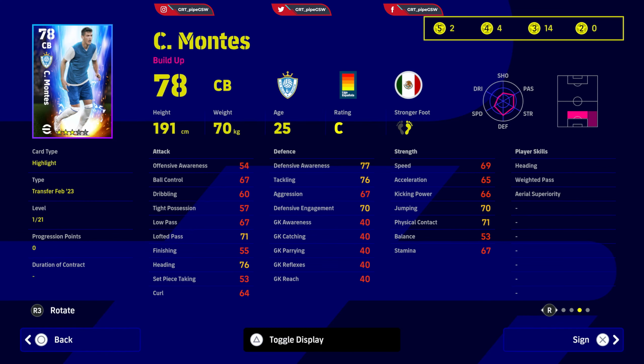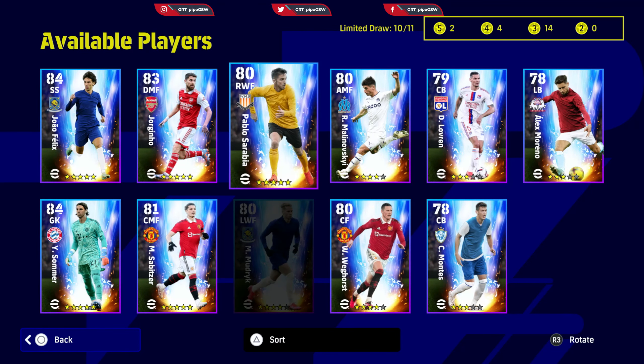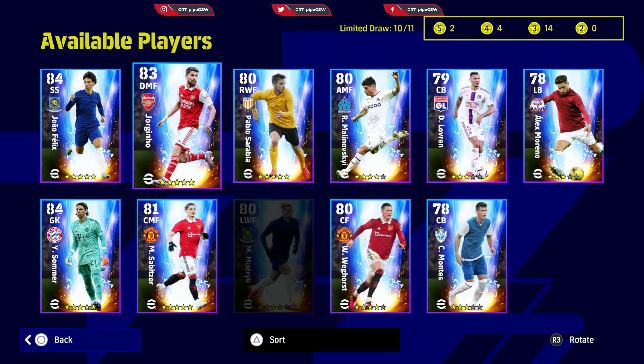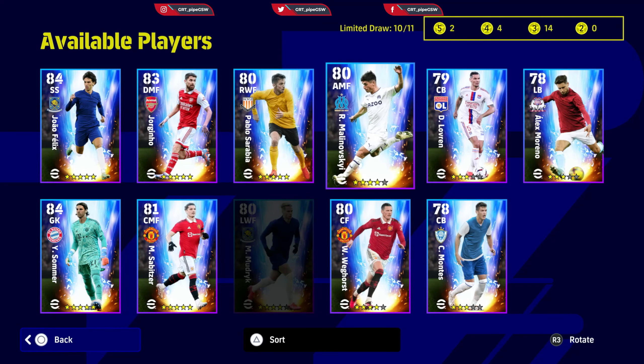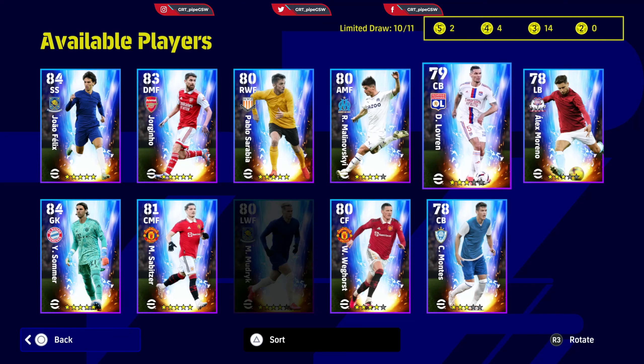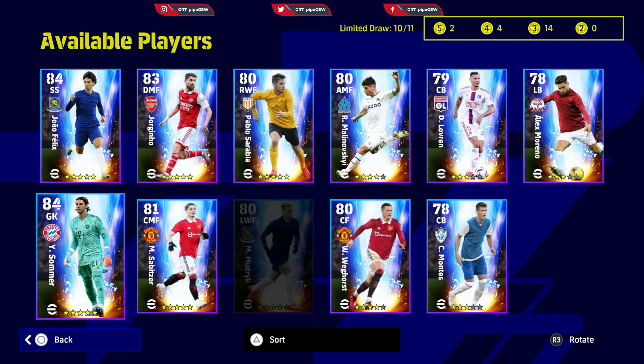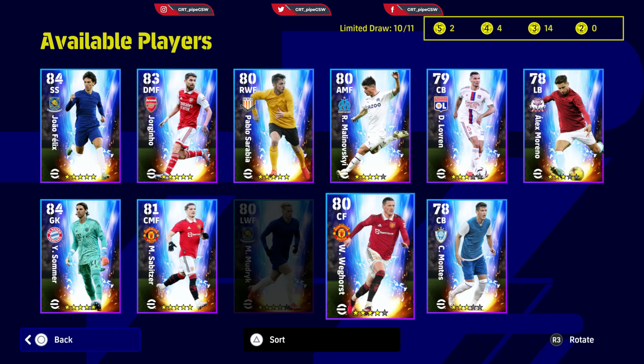Overall, the players you need to sign from this pack, in order, are: João Félix, Sommer, Sabitzer, Jorginho, Mudryk, Sarabia, Malinovskyi, Vitor Costa, Lovren, and Moreno. Those are the best players from this pack. Thank you for watching — we'll see each other on the streams and in the next videos. If you liked it, press the like button and subscribe to the channel to help me grow and see more videos like this.